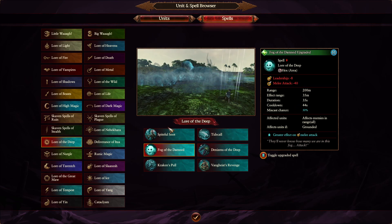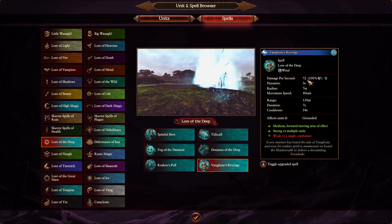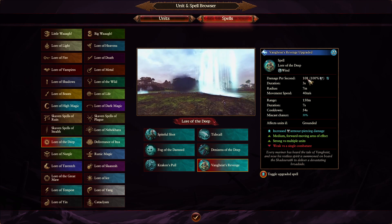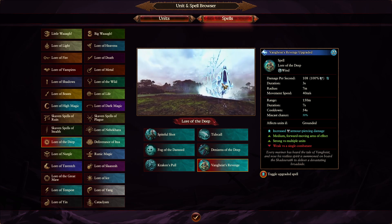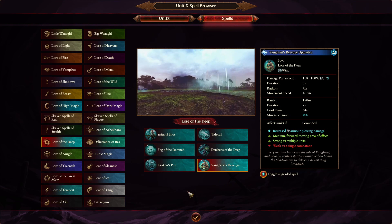This lore of magic has my favorite spell, which is Von Geist's Revenge. If you regular cast it, it does 72 damage — which is the same as Wind of Death upgraded. And if you upgrade it you get 108, so this will just blast through any infantry unit. It's got the best animation in the game if you ask me — it summons a ship and just annihilates a unit. Try it out, have fun.